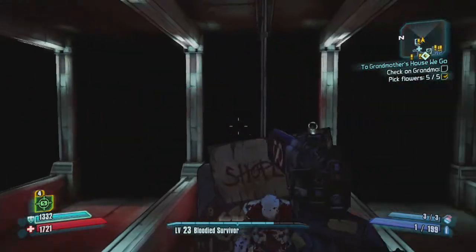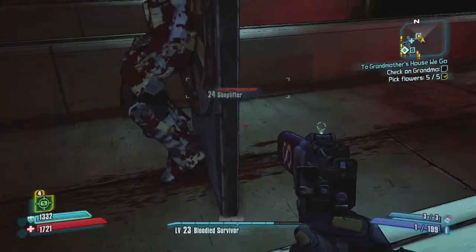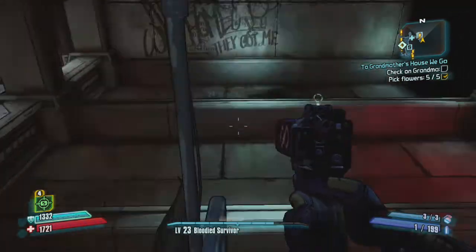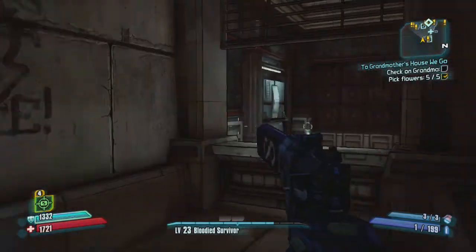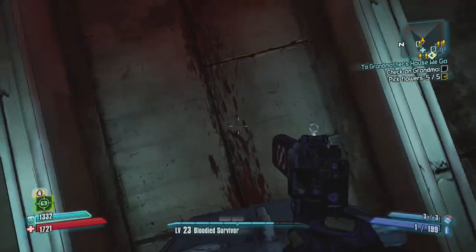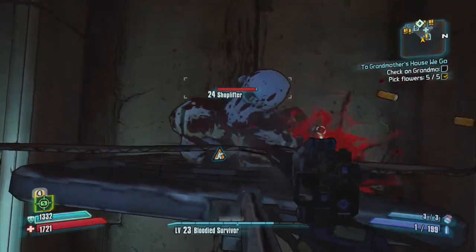What you do is you've got to get on top of this thing where the shoplifter is. Note: you cannot complete the mission where you have to slag him — if you completed that mission, this will not work. So just kind of jump over — I know it takes a few tries. There you go! Once you're on him you can just kind of sit on top and headshot him a bunch of times.